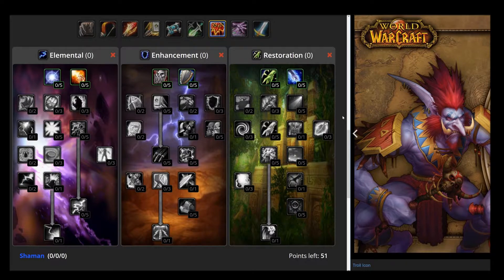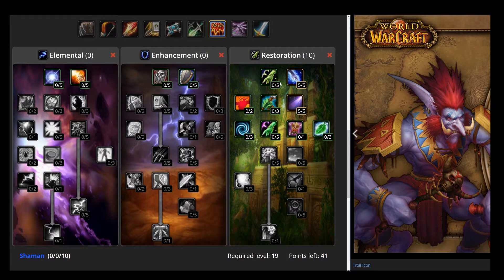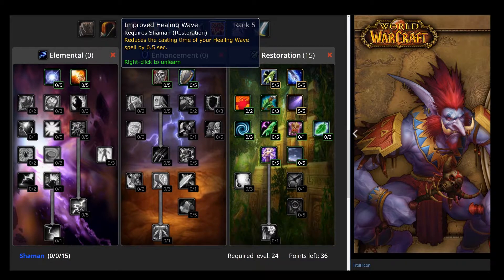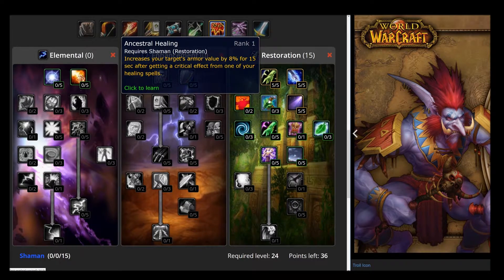Next we're going to talk about the Restoration Talent Tree. The best way to go Resto for Shaman is just to go all in and put almost all of your talents in the Resto Tree, which is as straightforward as it sounds. You're going to reduce the mana cost of all of your abilities for healing and for totems. You're also going to decrease the cast time for Healing Wave. Your Healing Wave spells are going to be used primarily on the main tank. The majority of the time you're actually going to be using Chain Heal if you're healing the raid, because it's one of the only AOE healing abilities in Vanilla or Classic WoW. But regardless, if you're going all in, you're setting yourself up to be a tank healer or a raid healer.